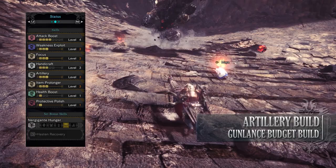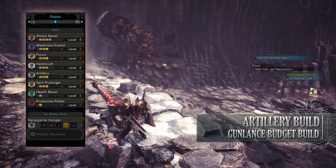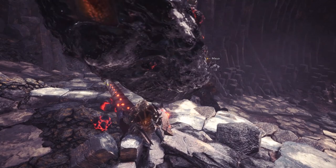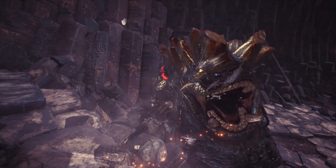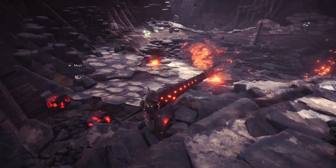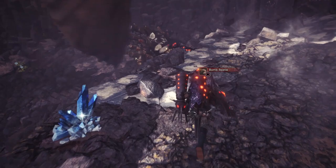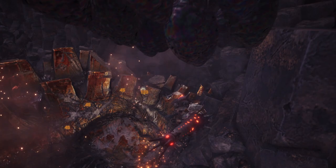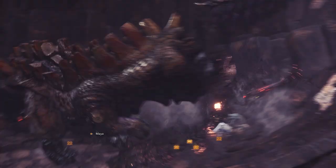Now this gameplay style isn't for everyone, but it ensures guaranteed damage against a monster. It is also more defensive than the Swinglance method of playing, as the attacks are fairly quick and you're able to block in between them. But that being said, thanks to Weakness Exploit and Attack Boost, you're also able to perform some Swinglance attacks if you so desire. But if you're a Gunlance user out there, I strongly recommend trying this one out, because once you get the charge shots down and you're more used to using them, it's quite a fun build.